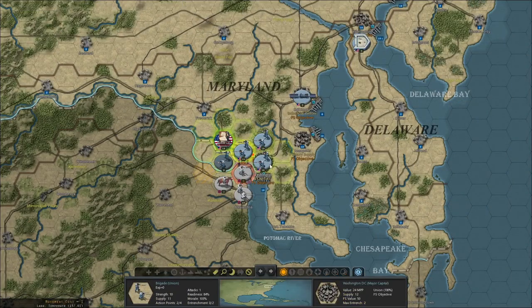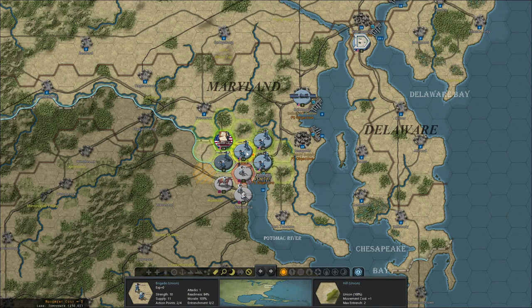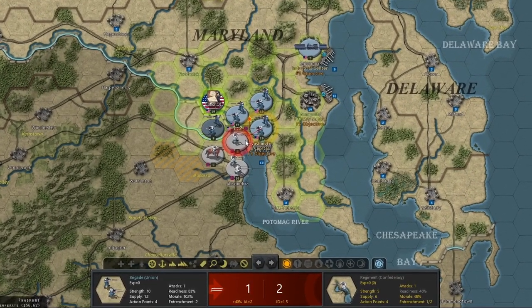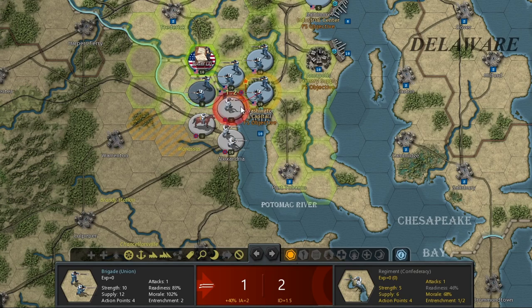Now let me show you something really fun. This unit has readiness 83% and attack value EA equals 2. Then this other unit has readiness 84% and attack value 2 as well. So why does attacking with one give 1-1 but the other gives 1-2? That's because of action points. This unit has four action points and the other only has two because it already moved. Because this unit has not moved, it can do something called a prepared attack, shown in combat predictions by two rifle icons. A prepared attack gives you plus 40% readiness, so the combat modifier becomes 123% instead of 83% — that's why you deal much more damage. Any land unit can do a prepared attack if it has not moved yet this turn.